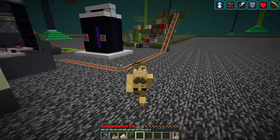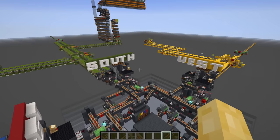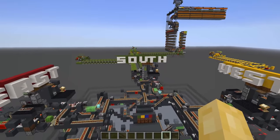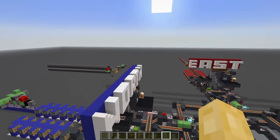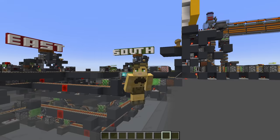Now that we've demonstrated how the concept works in survival, we can head over to this world download that Rufro has so kindly prepared for us. From here we can go over all the individual components of the piston bolt network.